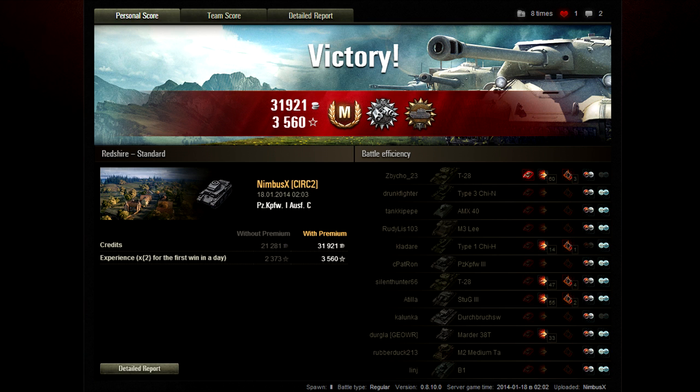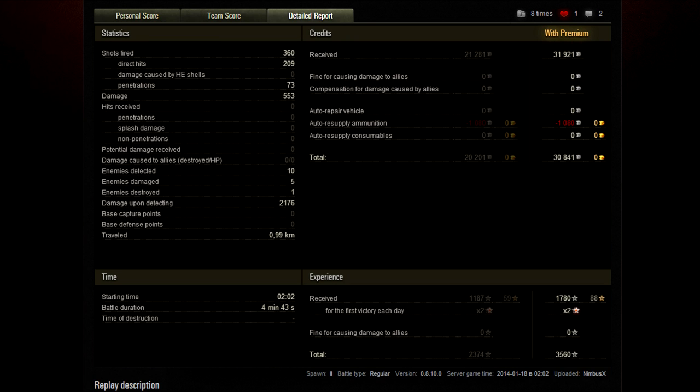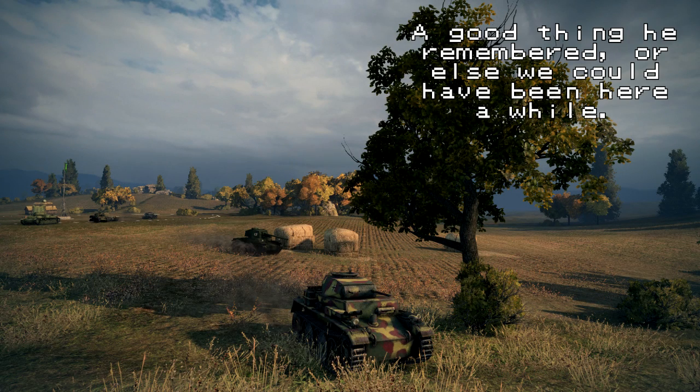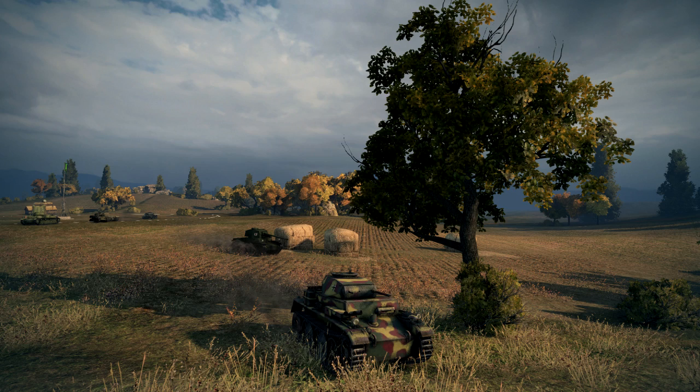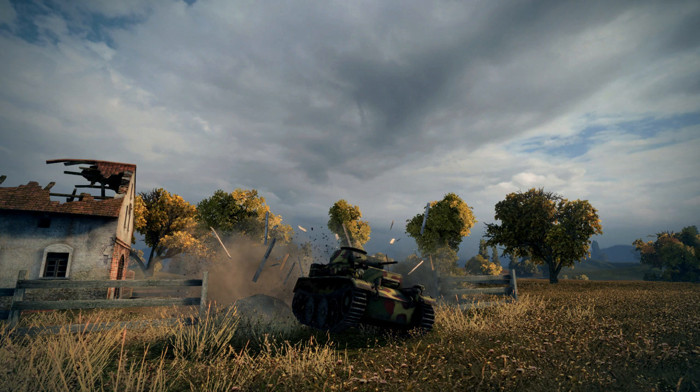He gets Ace Tanker, Patrol Duty, and Scout — a nice combination in any light tank. Managing that in a tier 5 game in a tier 3 tank is really good. He spotted 10 enemies. 360 shots fired, 553 damage done — however, 2176 spotting damage, so that's nearly 2.2k spotting damage, and that's why he got 1187 XP — nearly 1200 XP. That was a pretty good result for a Panzer 1C; you don't normally see Panzer 1Cs scouting, but Nimbus actually did a pretty good job of it.